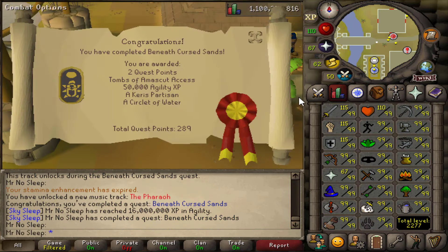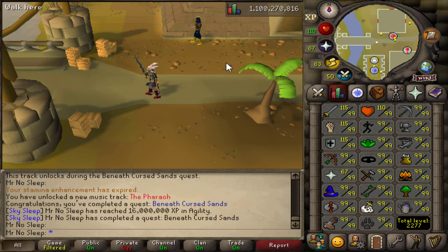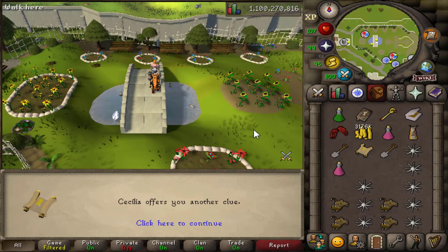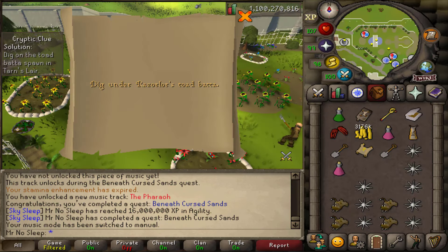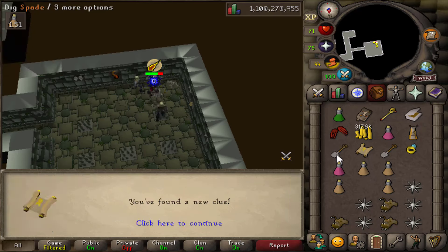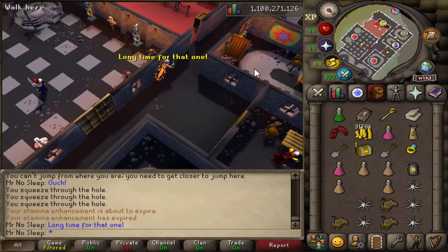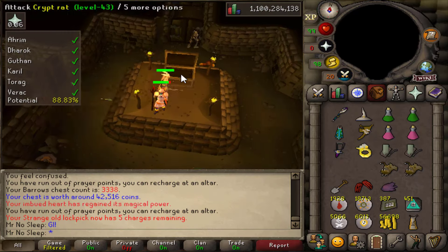What you're looking at here is the completion of 'Beneath Cursed Sands.' I received 50k Agility XP, getting up to 16 million total, which is great, and I unlocked the new music track 'The Pharaoh.' Unfortunately I did die during that quest, but I don't do quests that often. I have a problem with never wanting to watch guides — that's one of my big flaws in this game.